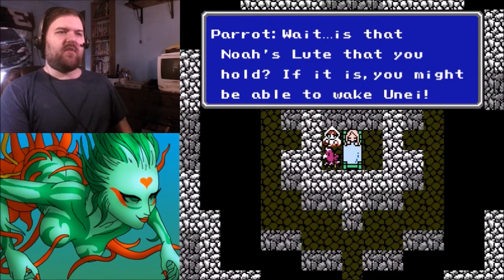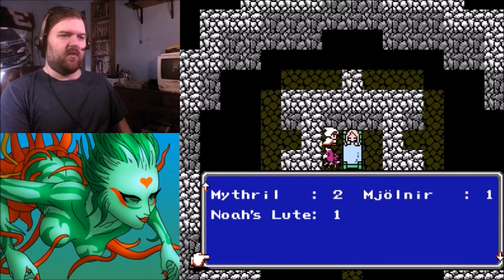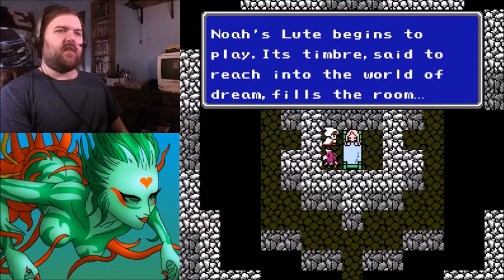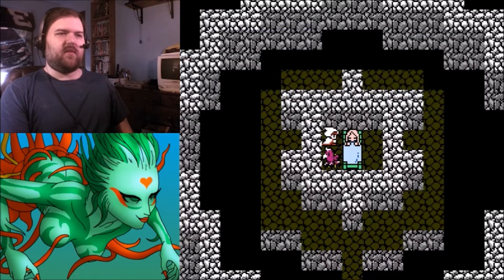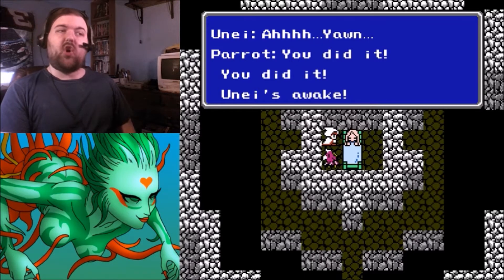A parrot! 'Is that Noah's Lute you hold? If it is, you might be able to wake Une.' I use Noah's Lute from the menu — 'Noah's Lute begins to play, its timbre sent to reach into the world of dream, fills the room.' You did it — Una is awake! If I could do a Gilbert Gottfried impression, I would totally give that voice to this parrot.